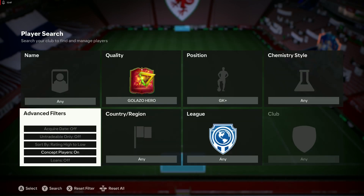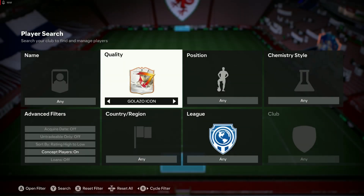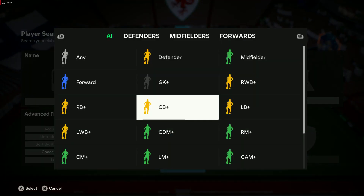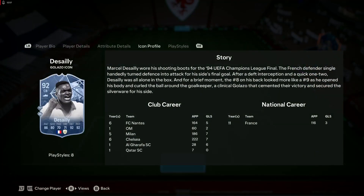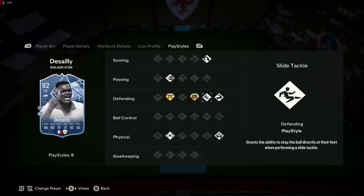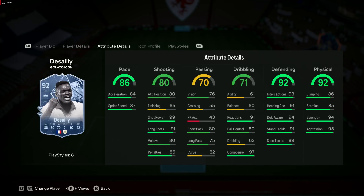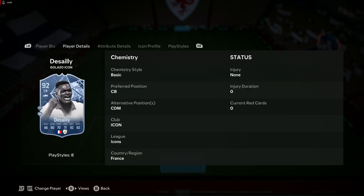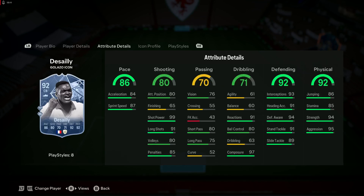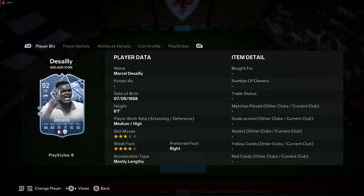He's 88, so you could upgrade him with the evolution. Still pretty good there. Then for heroes, we have Mussa Desailly at 92: Radar Attention, Back Block Plus, Anticipate Plus, Slide Tackle, Bruiser, two Aerial Presences, and Relentless. He plays CDM — makes sense. Better reactions and composure than dribbling agility and balance, but very strong defensively, good physical, good pace — nice card.